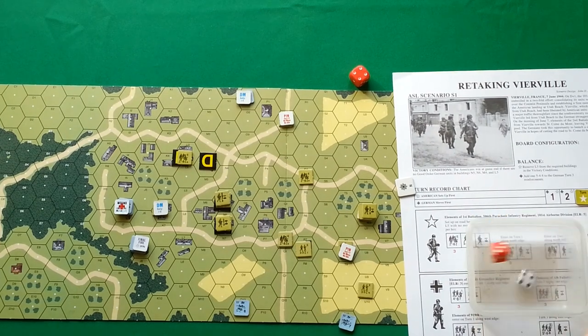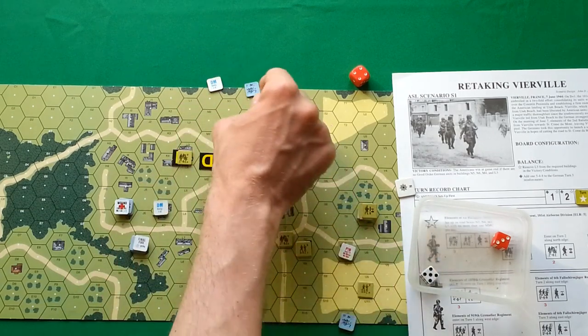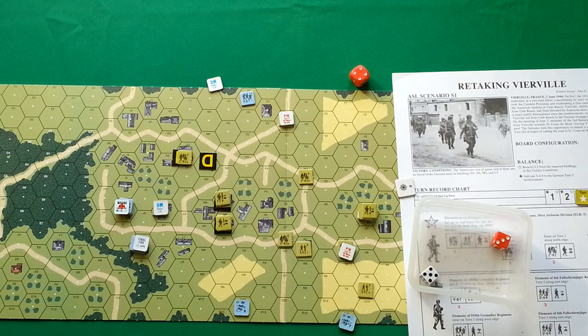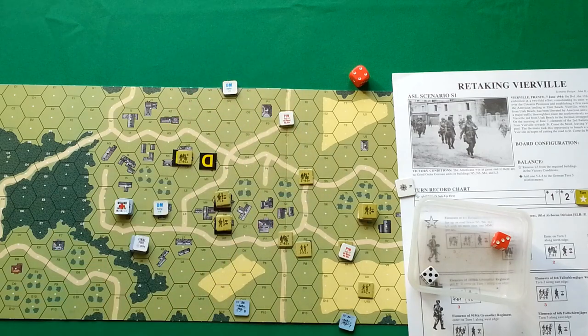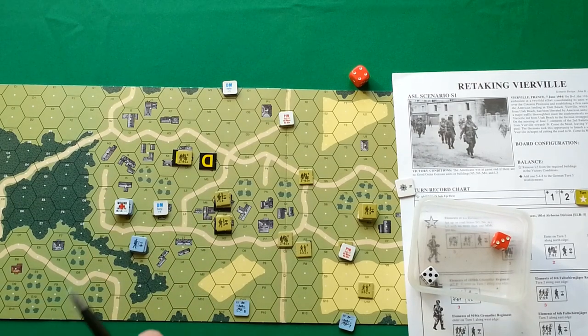They finally retreat to these hexes. I forgot to remove a counter. The other broken units — I'll let them stay in the building, hoping they can be rallied later. That's all for the rout phase. Advancing phase — advancing Americans here, here, here, here, and here. Those who are pinned cannot advance.